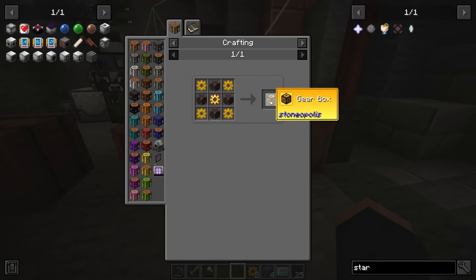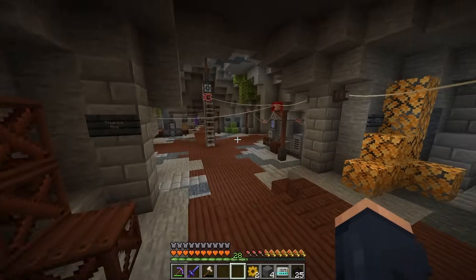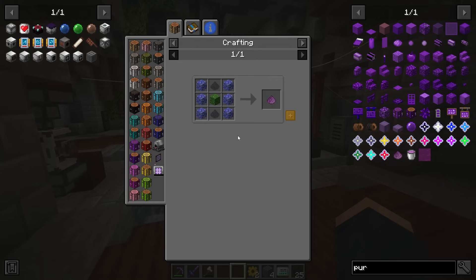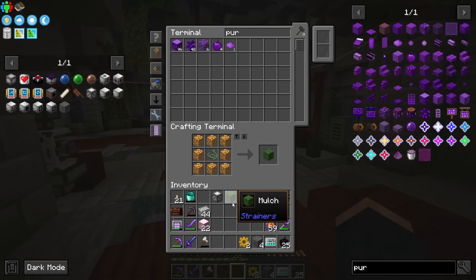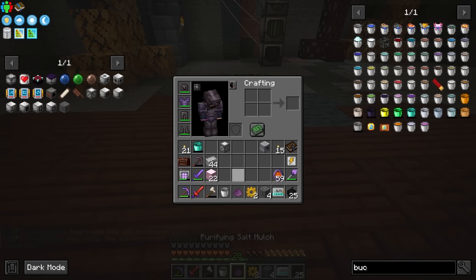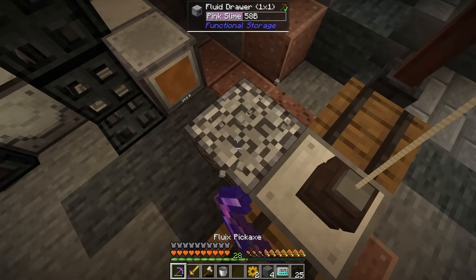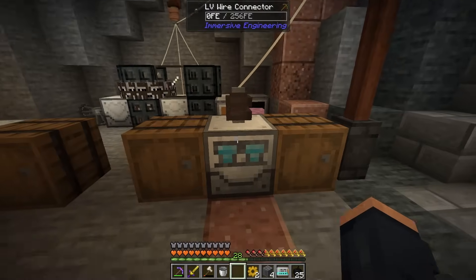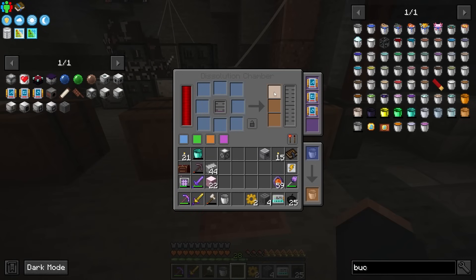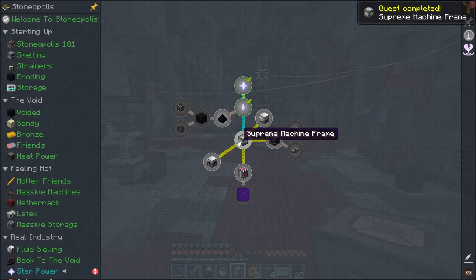We should now be able to craft this, so I'm going to go ahead and place the items required in here for this next particular craft, and then I need that purified water. The purified water comes from the purifying mulch, and if we remember correctly, it's just made with the regular mulch — we're going to need two mulches and then our purifying salt mulch and then a bucket. So we just need to grab a bucket and I should be able to hand place that fluid in. I'll just right click this, grab the fluid, and we now have that and can place it in. So we now have the Supreme Machine Frame. Typically this recipe would require ether gas, but they have changed it in this pack, which is kind of nice. And that is going to allow me to make my way into a new dimension.